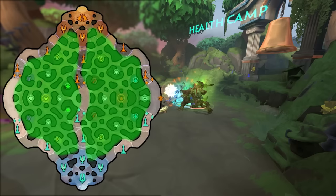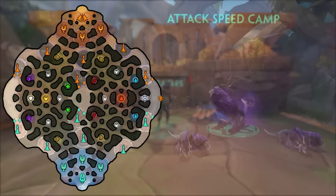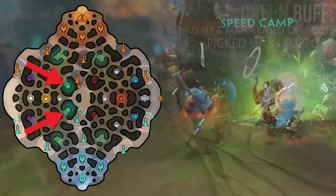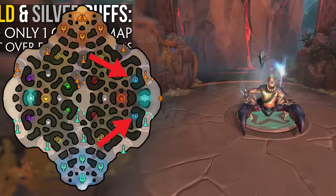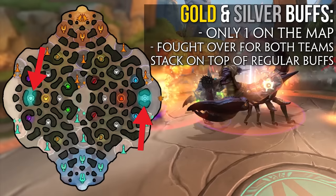First up we have the buff camps — a total of 7 on the map — each consisting of a large buff holder with two smaller side minions. Each player can only hold one buff at a time, with some exceptions. On the duo side we have the purple buff, which grants attack speed and a protection-reducing aura — this goes to the ADC. The green buff gives bonus max health and mana based on your total protections — this goes to the support. The speed buffs appear twice per side and grant bonus movement speed. Red buff is next to mid lane and grants bonus power — this goes to the mid laner. Blue buff is on the solo lane side and provides mana regen — this goes to the solo laner for their long sustained fights.